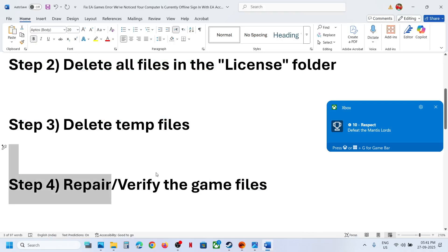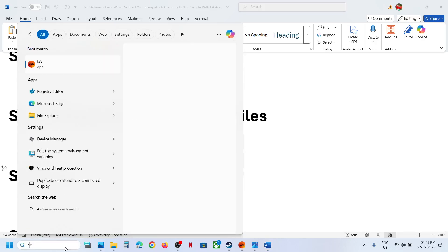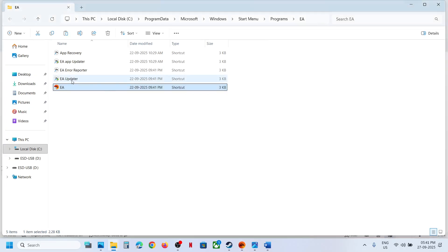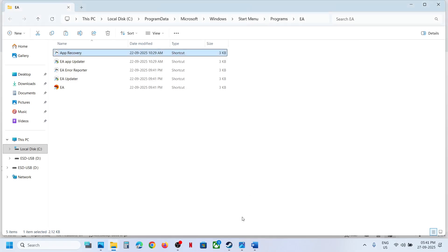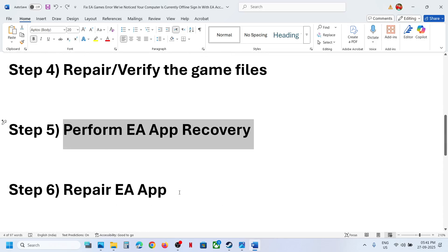Still not working? The next step is to perform EA app recovery. Type 'EA app' in the Windows search box, right-click on EA app, and click Open File Location. First, close the EA app by exiting it. Once you're in the file location, right-click on App Recovery and click Run as Administrator, then click Yes to allow. You'll see a Clear Cache option — click on Clear Cache. This will relaunch the EA app.